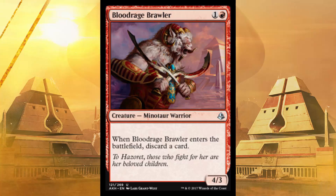Next up, Blood-rage Brawler. It's a 4/3 for two. When it enters the battlefield, discard a card — who cares? You didn't need that card anyway; it's probably a land or just some irrelevant garbage. You really do not need about one-third of your cards at any given time in the average sealed game. It's a freaking 4/3 for two.